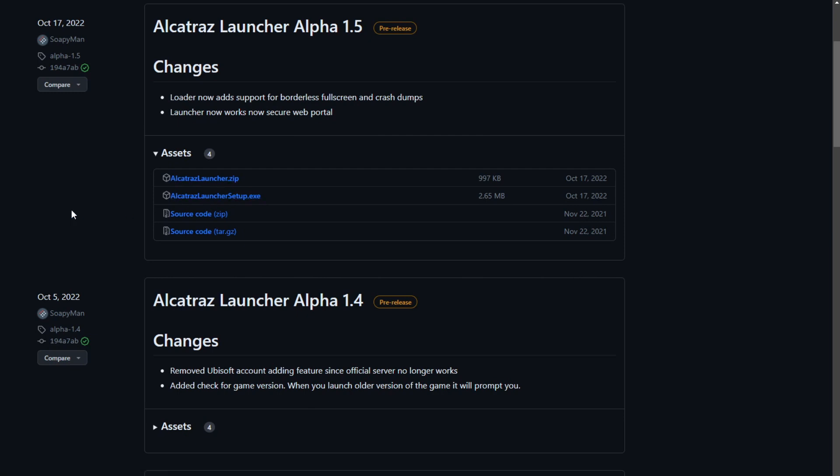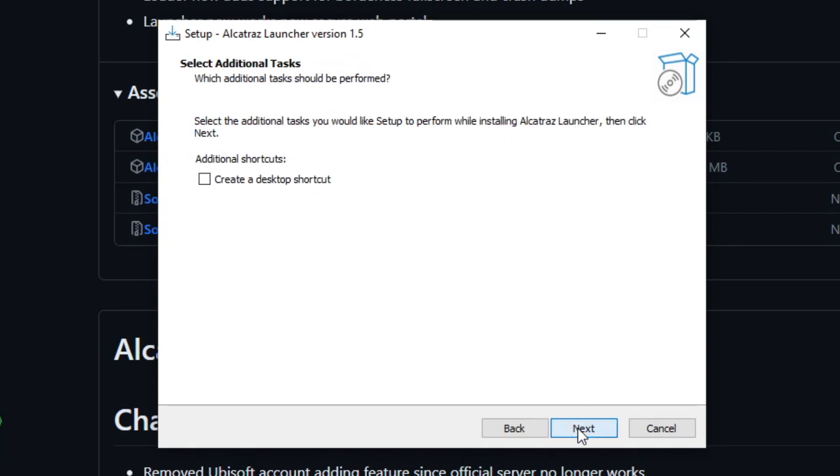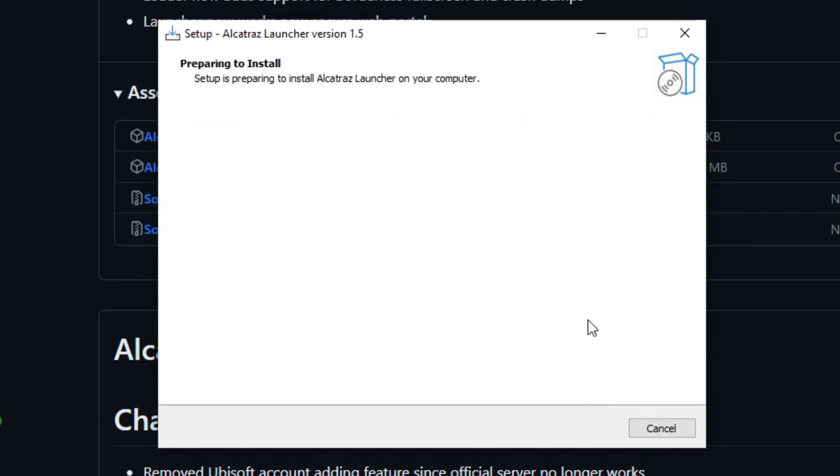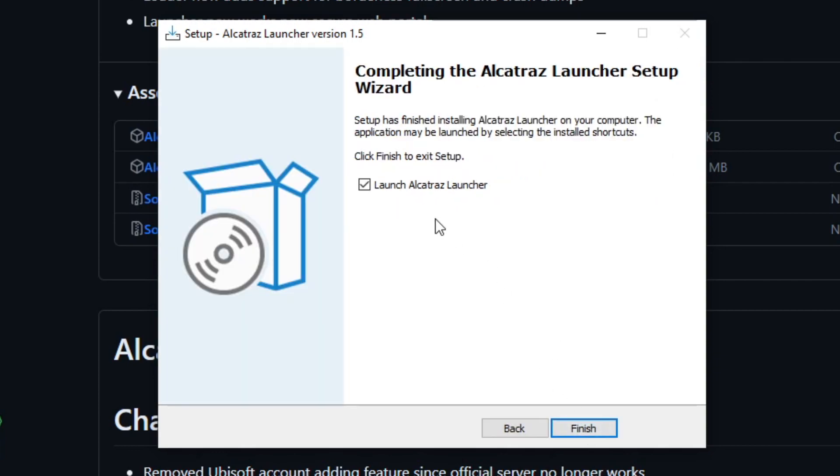Then run alcatrazlauncher.exe. When using the Alcatraz launcher, you need to inform the wizard where you want to install Alcatraz files and where your Driver San Francisco directory is located, in case it is not the default one suggested by the tool. This method works well and is user-friendly, but when you download the files, they could be flagged as a virus by your computer. In that case, you will need to authorize it, as it is obviously a false flag.